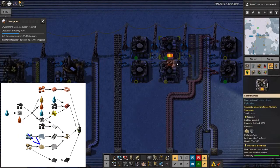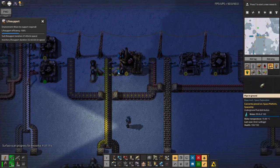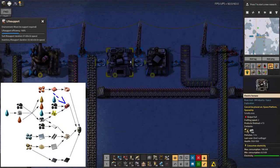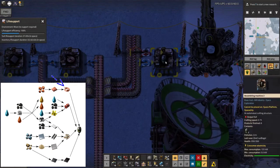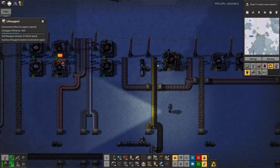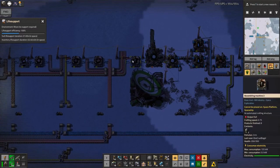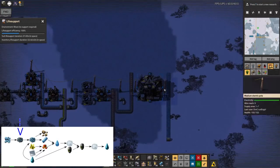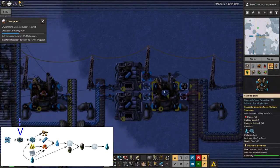We've got the stone being turned into sand and glass here because that's needed for the low density structures. We're also making explosives and heat shield plates, stone tablets, then heat shield plates, copper wire. All of those things get fed in here to make the delivery cannon capsules — that's exactly the same as I've done back on Norvis, but here it's a very specialised system because this is almost all I'm doing on this planet.